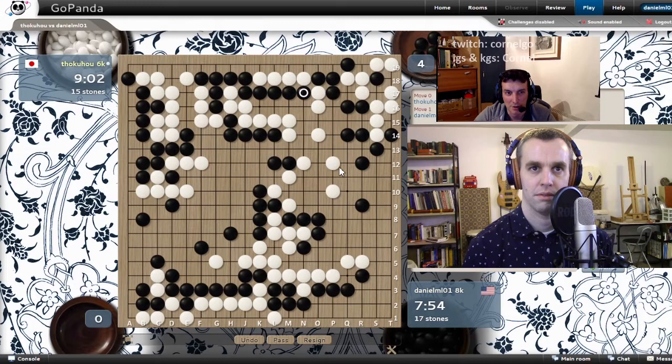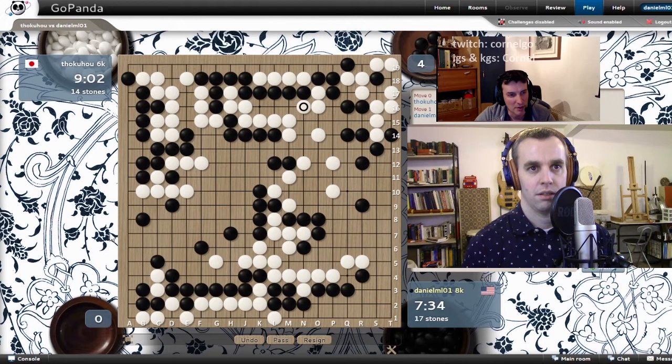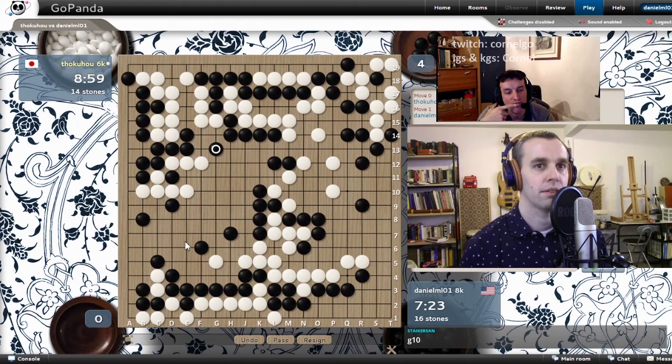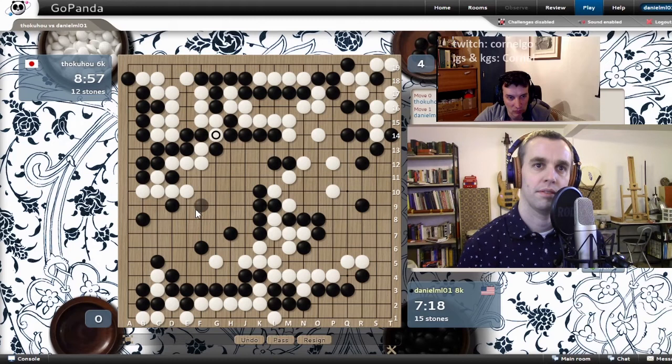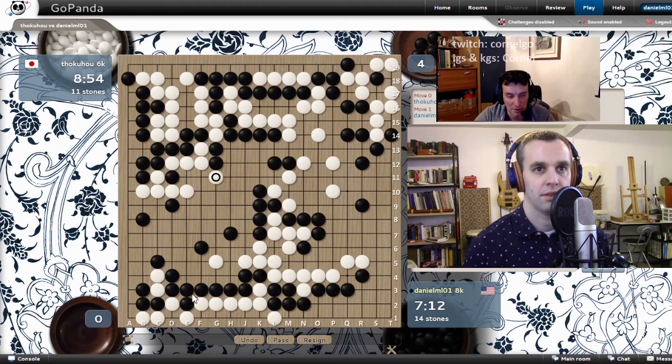Now he thinks he got you. You have one, two, three, four, five, six, seven — he's got four. White's only option is to try and connect to the top. You should separate him — something like G13. Now maybe you can also kill a few stones. Cut him, then push one time at G12. You can think about killing a few stones in the middle when you start N13. That's a pretty good move.